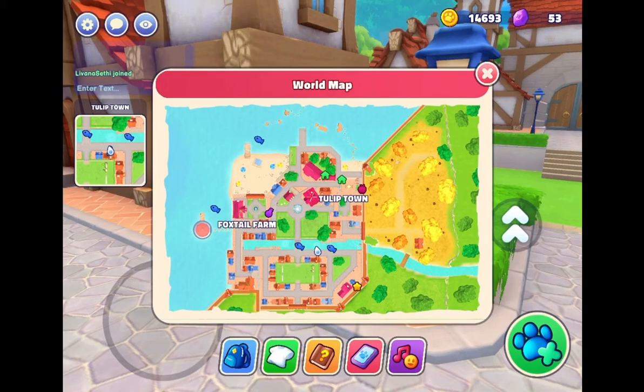The map also shows where we can make potions and stuff like that, and it shows where Tulip Town and Foxtail Farm are. I think Foxtail Farm is nearby the lighthouse and Tulip Town is where we do all the cooking and stuff — I'm not sure, we'll have to check that out later.